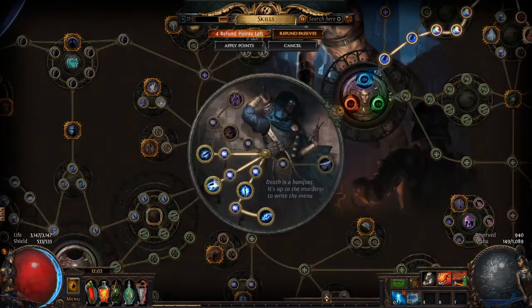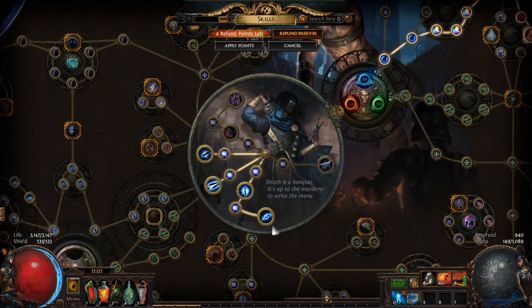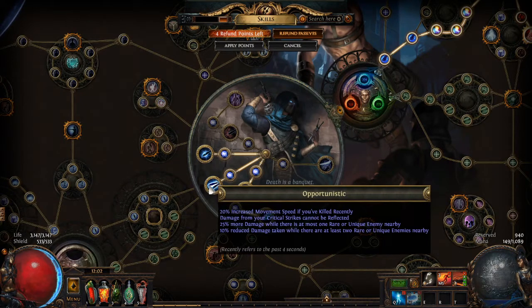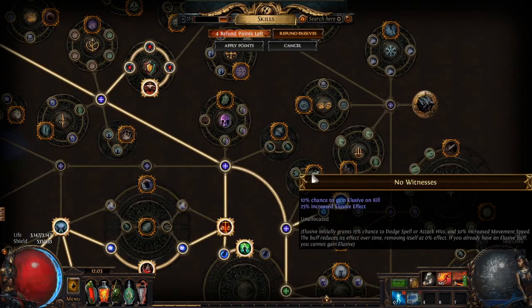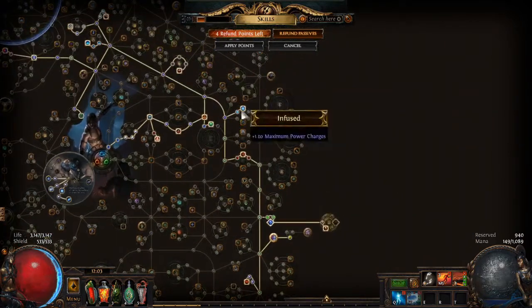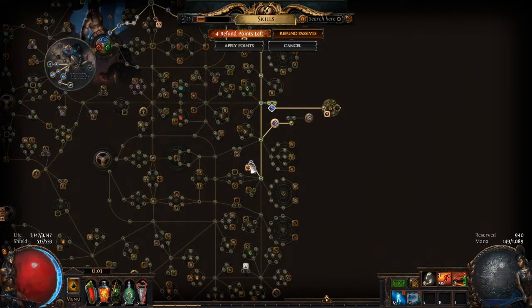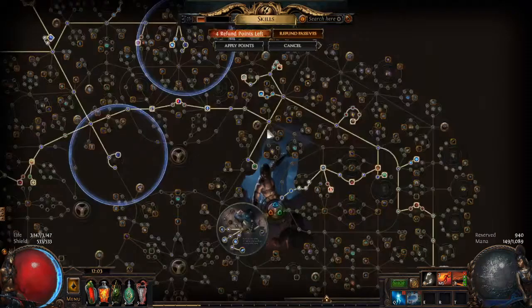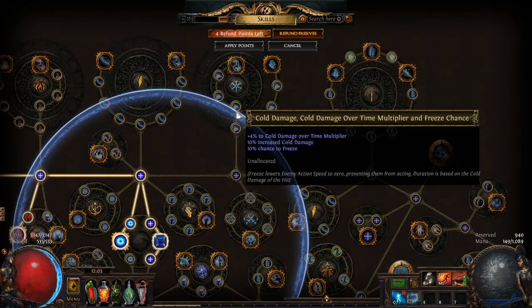For Ascendancy, the three that really matter are Deadly Infusion, Unstable Infusion, and Ambush and Assassinate. You then have a choice: you can run Opportunistic for a bit more move speed and damage, or Mistwalker. If you don't want Mistwalker but still want Elusive, you can take No Witness for three points and still get Elusive. If you take No Witness, I would not bother with Acrobatics or Phase Acrobatics — instead skip Heart Seeker and go take the cold damage nodes over there.